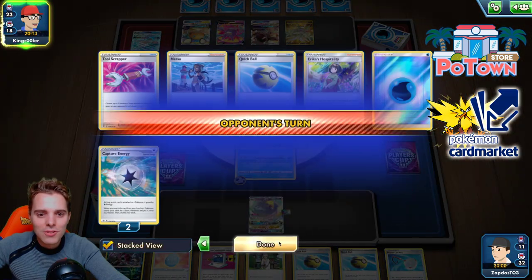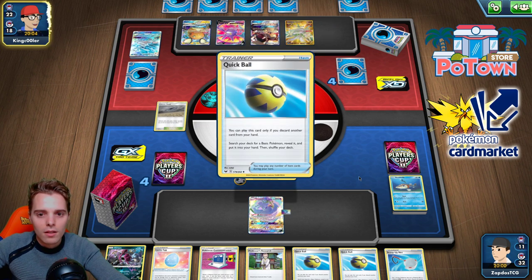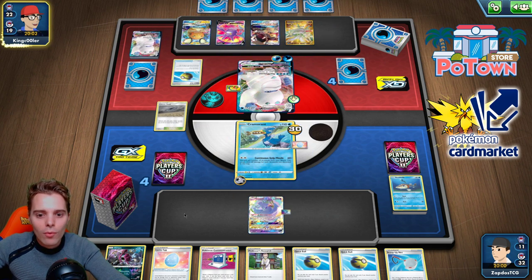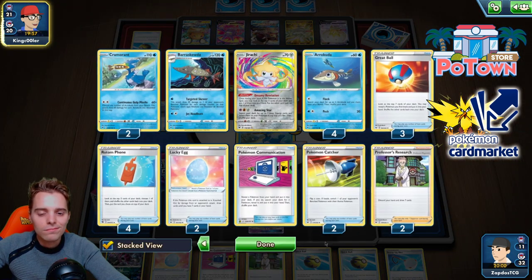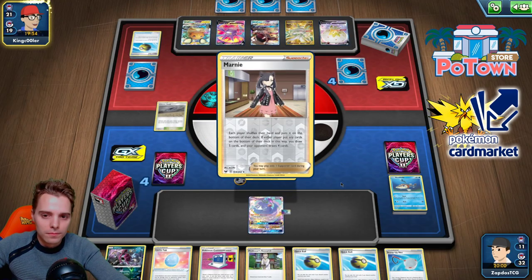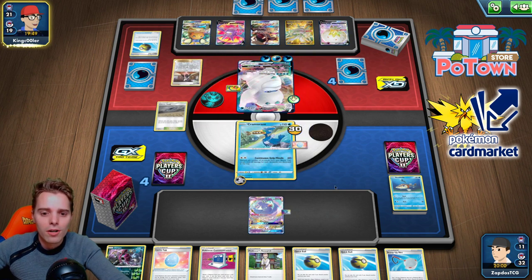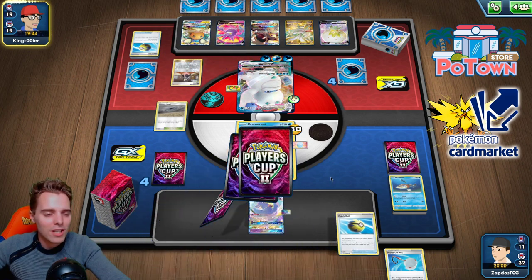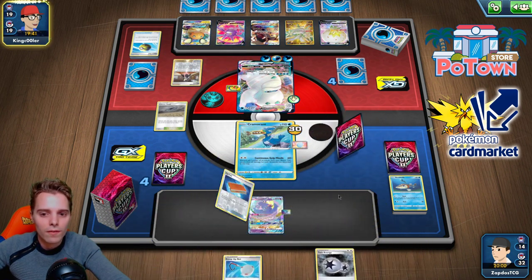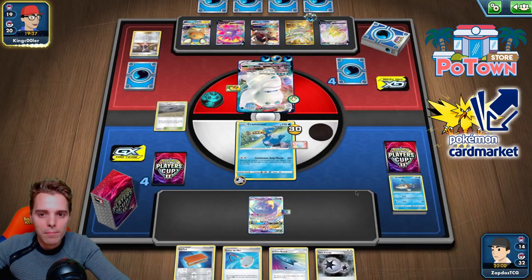Without Nessa this is going to be very difficult. He's going to knock us out but we have a U-turn Board. Hoopa can also pack quite a punch. One Nessa remaining. Marnie could be nice since we don't have Ordinary Rod or Nessa right now. We actually had to discard lots of Nessas, which is unfortunate. Oh, there's Palpitoad — that's good. And we have Twin Energy.